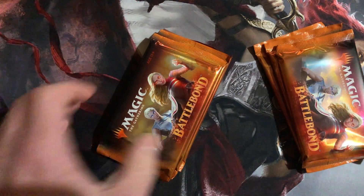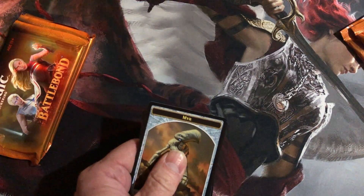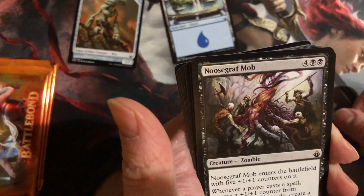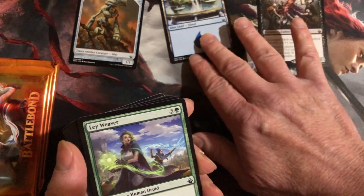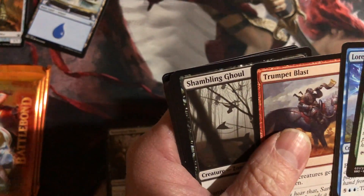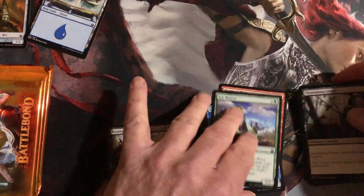All right, let's see what we can get. I think these are — yes, these are the mirror with the Easeland and new Scrap Mob as the rare. And the uncommons — let me turn these up. Uncommons, and a quick glance of these Battle Bond commons — a lot of commander stuff.